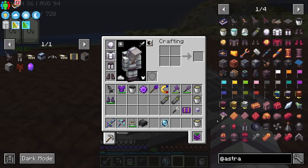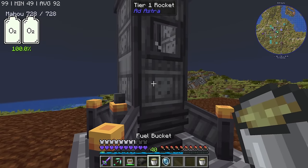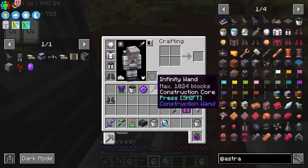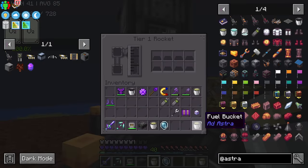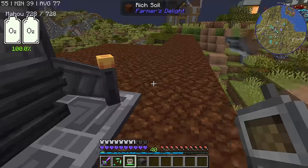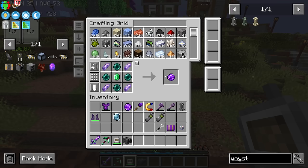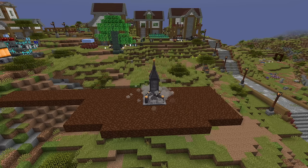Ladies and gentlemen, we have our spacesuit, we have fuel, we have the rocket. I don't really remember how to fill in the rocket — with sneak? Yeah. I think it takes three buckets of fuel. Perfect. And I guess we can go to the moon. Let's get some waypoints. I should have put that on auto-crafting, but I've been lazy. See you on the moon.